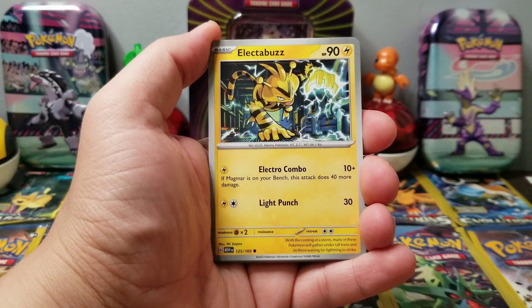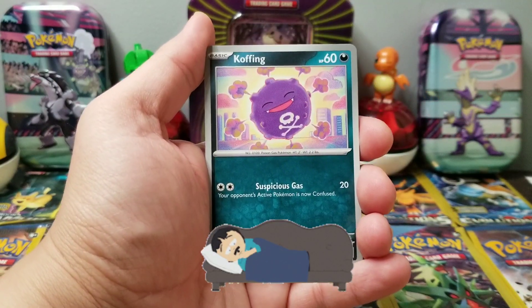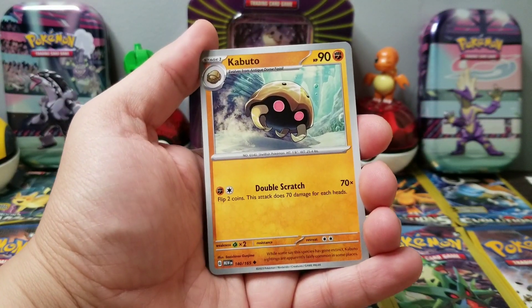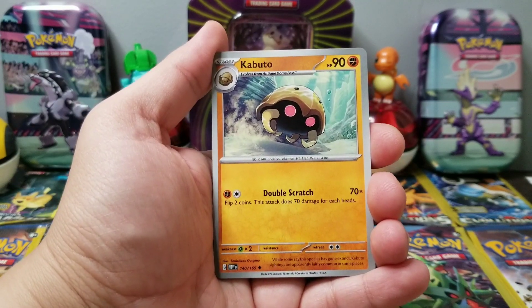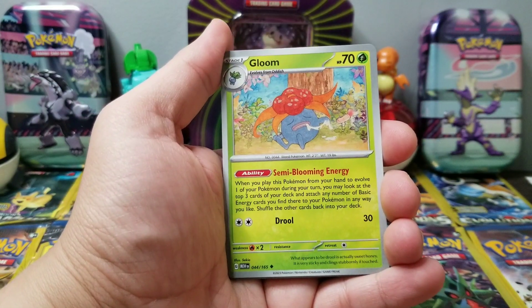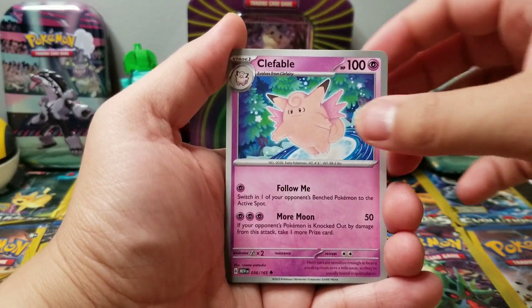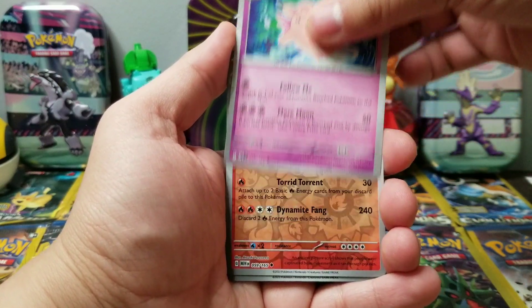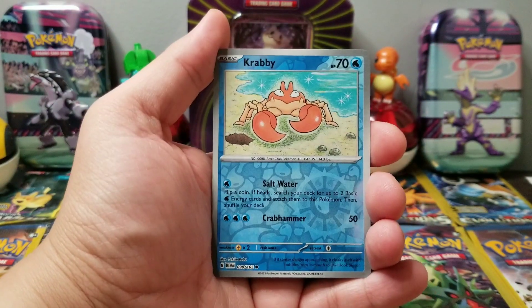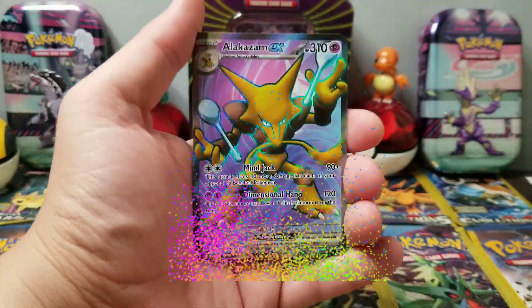Old school Machop, Porygon, I like Electabuzz. I've been doing a lot of coffee, so this has been me for the past week. Kabuto, let's go! I wonder if they actually have the fossil as the first stage of this Pokémon. Kabuto, let's go! Gloom — this is a great set, I'm sorry guys, this is awesome. Clefable, let's go! Reverse holo Arcanine.